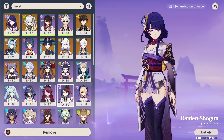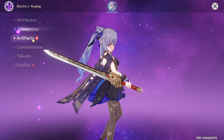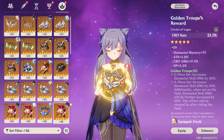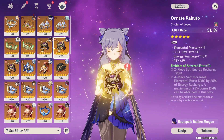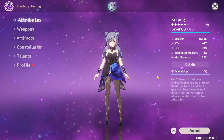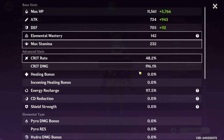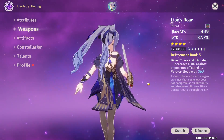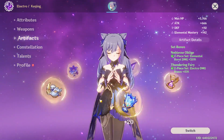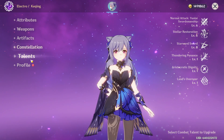Next character I want to try is Kachina. We all know Kachina — she doesn't do insane amounts of damage, but she does a decent amount and that is all that matters. She's using R5 Lion's Roar and a 2-piece Noblesse and 2-piece Thundering Fury. I'm not sure if this is the best artifact setup for her, but we'll see how it does. Her ult is at level 8.